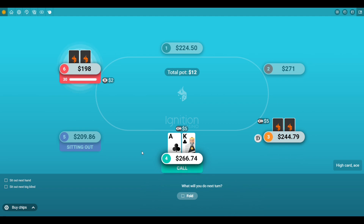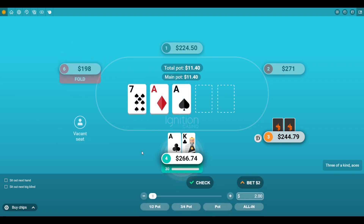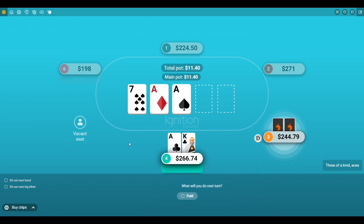Player three raised it up. In this spot I easily could have three-bet it, and maybe I should have, but I decided to slow-play the Ace-King. The fact that I slow-played it worked out in my favor tremendously, because if he had a similar type of hand — maybe Ace-Queen, Ace-Jack, or even Ace-10, any kind of suited situation like that — I could get paid off pretty big on this hand.